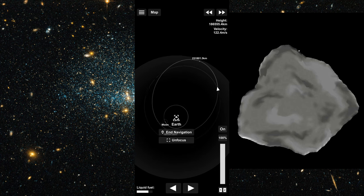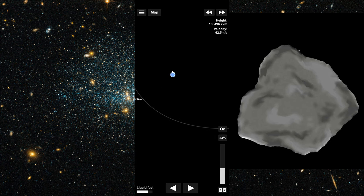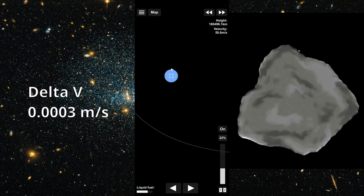So now that we know its mass and change in momentum, putting this back into the momentum equation gives us its change in velocity, which would be 0.0003 meters per second. So we barely slowed it down.